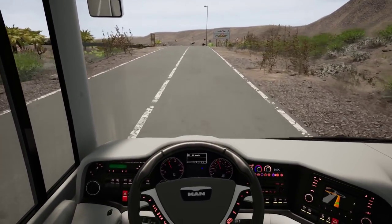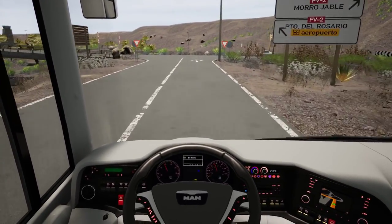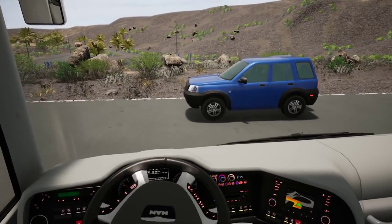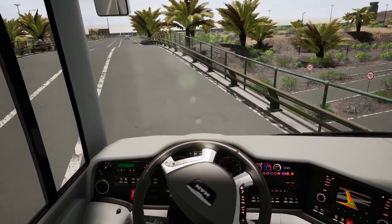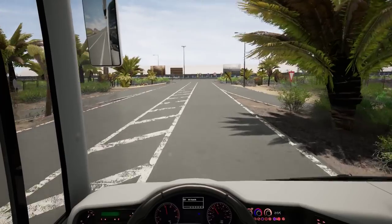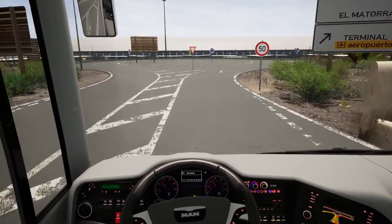Now this route we are familiar with and we're going through the super confusing part again later. Hopefully we take the right exit this time. I think he was scared I was going to crash into him - just did a bit of defensive driving in there. Clumsy driving - you'll know how he drives.